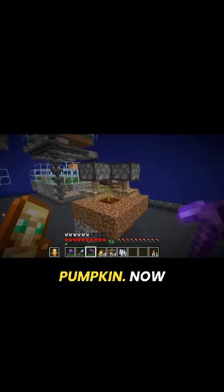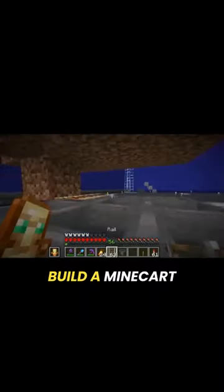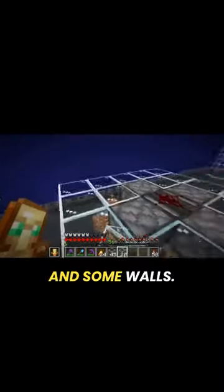Now when the crop grows a pumpkin, the observer above it will detect it and activate these four pistons, breaking the pumpkin. You just got to build a minecart collection system below and some walls — there you go, you got yourself an automatic pumpkin farm!